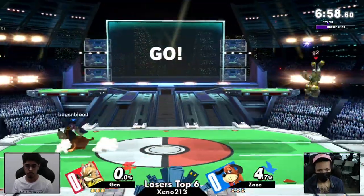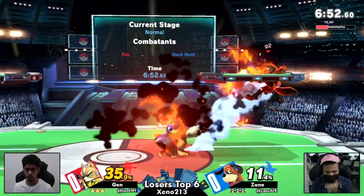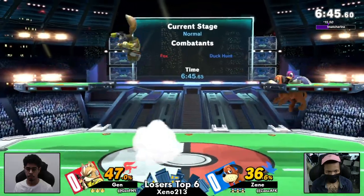We have a set coming up right now: Zayn versus Jen. Jen obviously coming back for the first time in a while, and we have the Fox out. We of course know that Jen does in fact play this character — we've seen the Palutena earlier today — but so far the Fox is out right now against Zayn with their Duck Hunt.